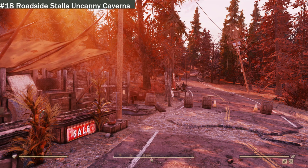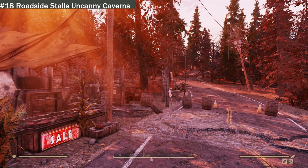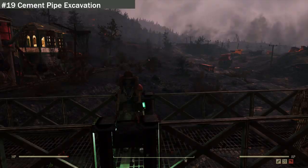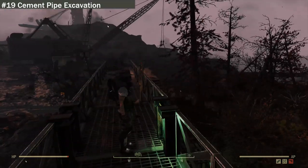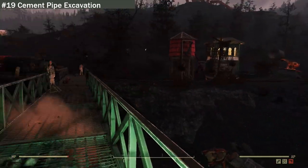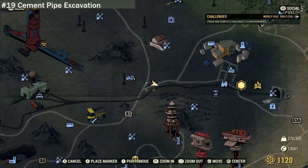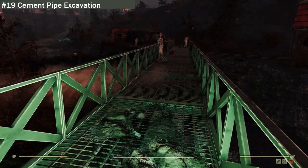The next location is number 19 — the cement pipes excavation and railroad carriages site. It's quite a big one. If you're looking for it, it's right here on this little crossroads section, just off the Rollinsworth Camp, just up from Abandoned Mine Shaft 3, and just down from the Burning Mine.